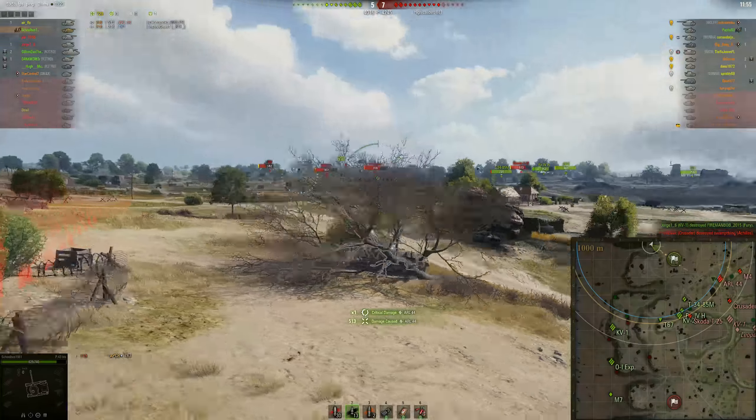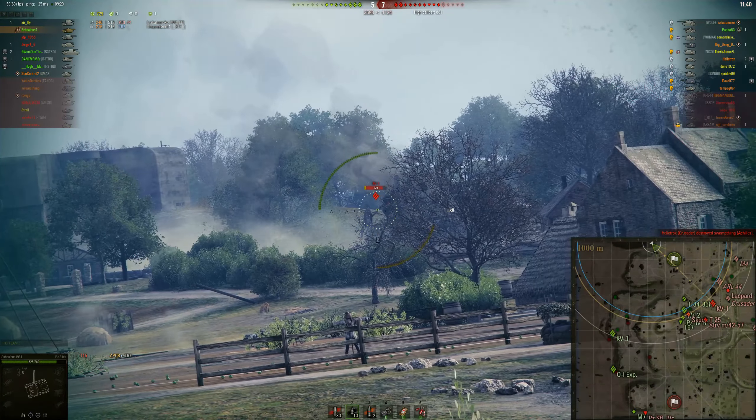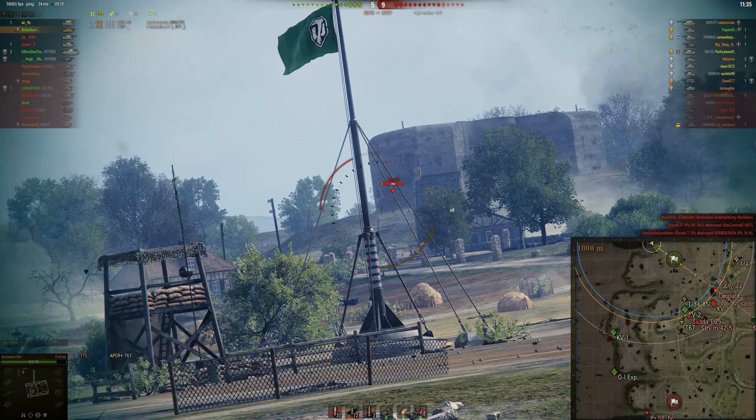The strength of the P43 Bis is its high alpha. In those cases where you do connect — when you have a very short window to put a shot in — that was a good example where high alpha is helpful. It's not going to sit here and crank out a whole lot of damage reliably because of the accuracy and the penetration, but when it connects it's going to do a lot of damage. You have to learn where that is an advantage and where that's a disadvantage.